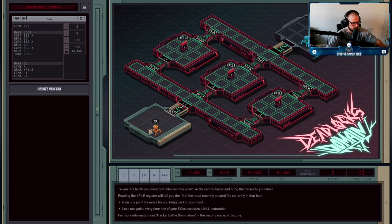You can grab it, bring it back to your host and drop it. Any file that you drop in your host will gain you one point, and it disappears. So my strategy here is I create a manager XA, who's going to quickly jump into the main stage host and basically cycle between 800, 801, and 802.